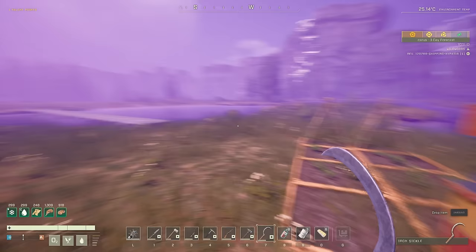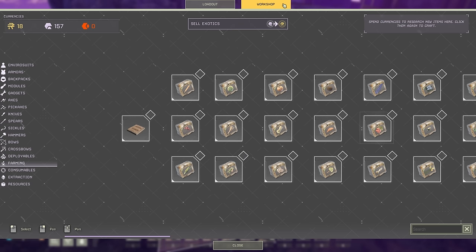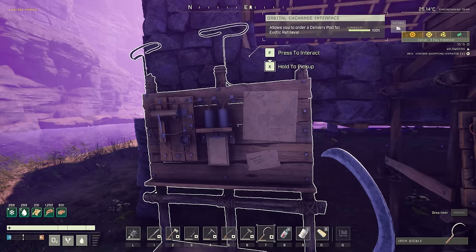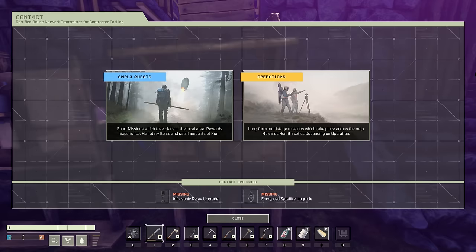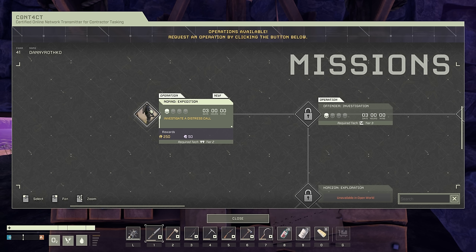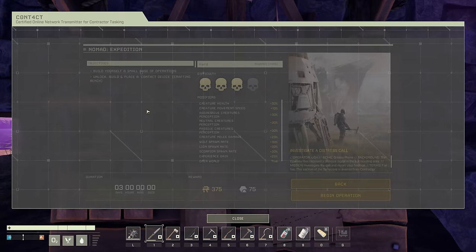With that said, we need some money to get our hands on these seeds — it's going to be 140 ren to get both the strawberry and the avocado seeds. I'd rather not sell our exotics right now. So what we're going to do to kick things off is the first operation on this planet: Nomad Expedition. It's a fairly simple operation — you do have to kill a ton of Drax at one point — but it'll give us 250 ren, more than enough to get those seeds.